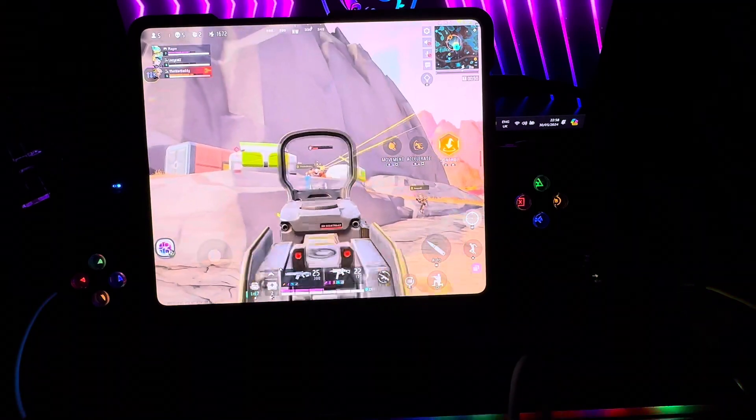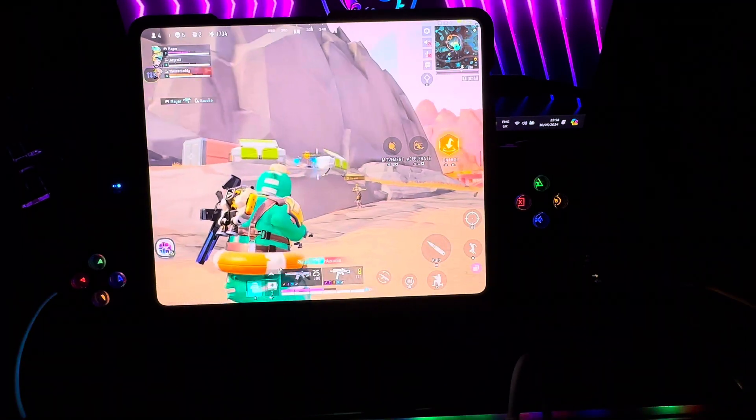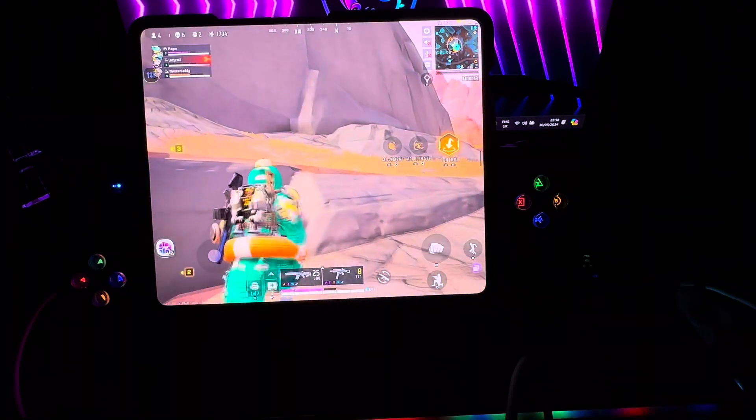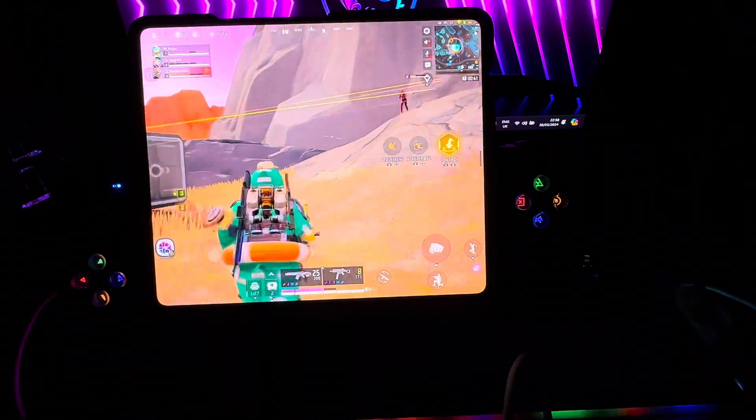He's trying to hide. Come on, let me get the kill. Yes! I got the kill. So just press downwards on the square button.